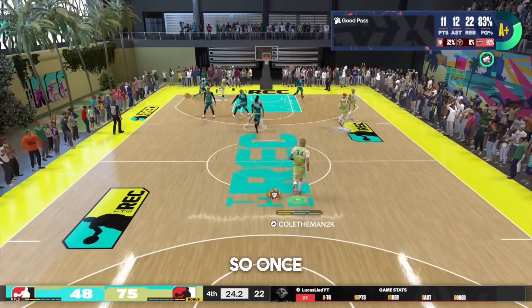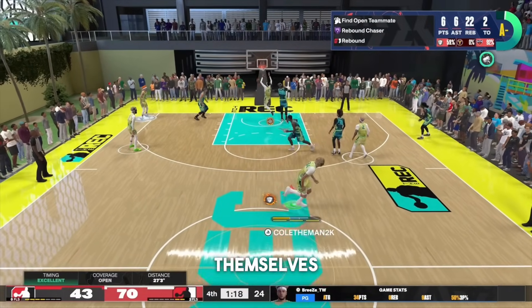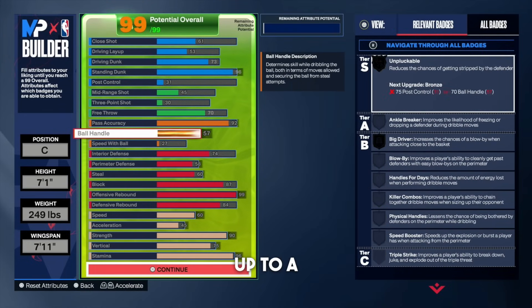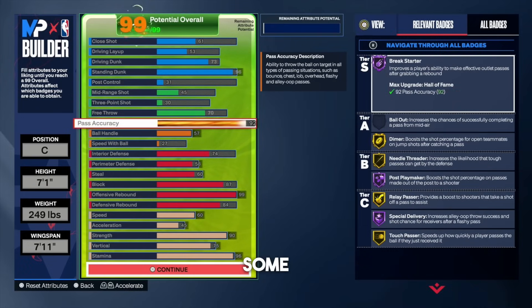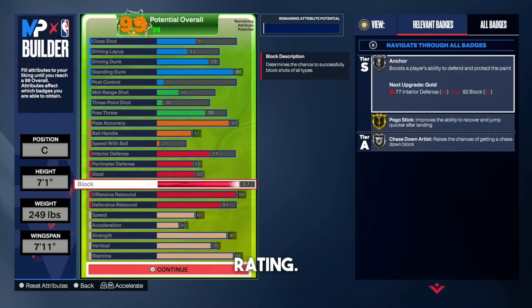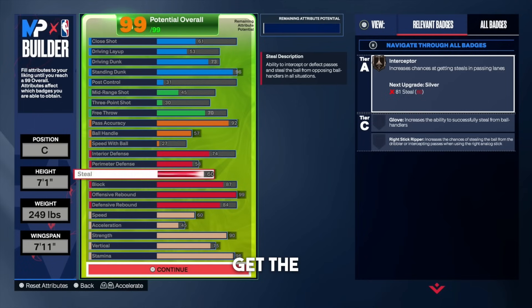With a 92 pass accuracy, that naturally brings the ball handle up to a 57. For interior defense, I don't think you need higher than a 74 interior defensive rating — silver anchor is just fine. And as you can see, we get an 87 block rating, so you're going to be fine with 74 interior. If someone comes into your paint, you've got that 87 block. For perimeter defense, rocking with a 58 — you get bronze fall pest, and at 7'1" you're still going to be able to contest perimeter shots. With a 60 steal, we get the bronze interceptor badge.